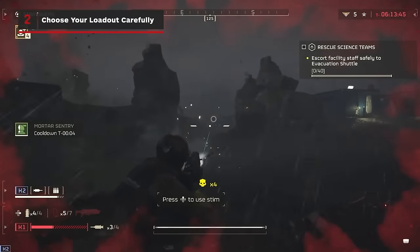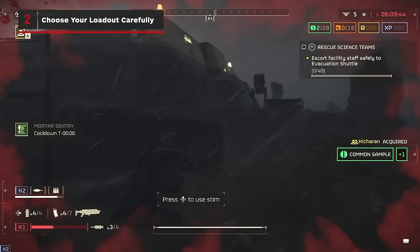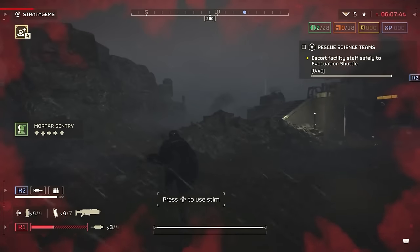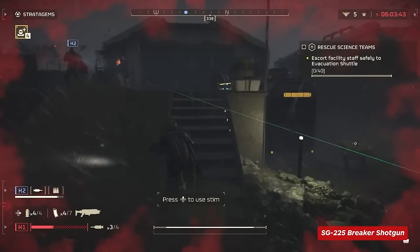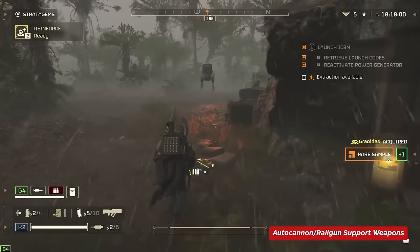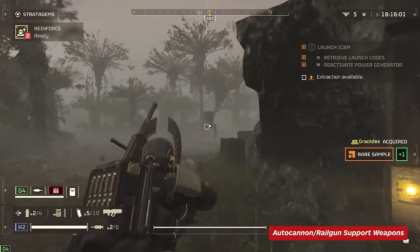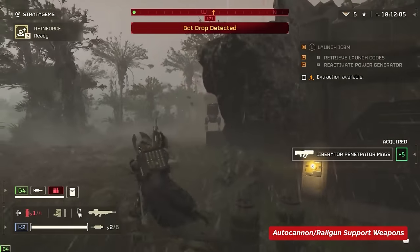The automatons tend to arrive few in number and heavily armoured, so it's best to focus on weapons that hit hard and punch through defences. The SG-225 Breaker is a shotgun available early with light armour piercing and is a solid option. The autocannon and railguns are great as support weapons thanks to their mix of piercing and rate of fire, particularly against Striders and Devastators.